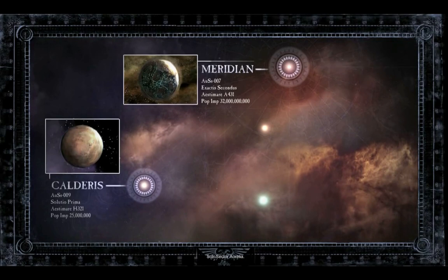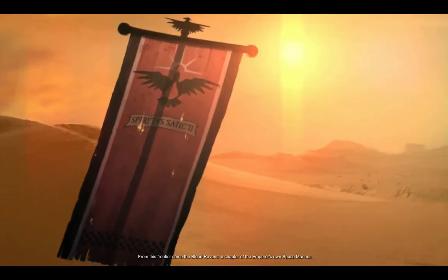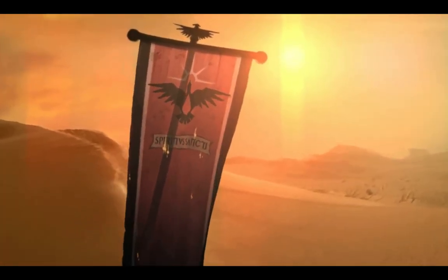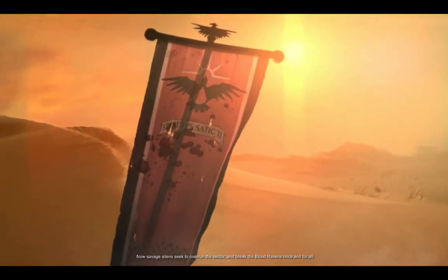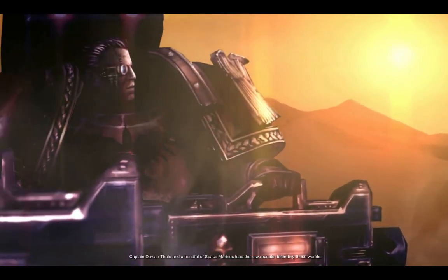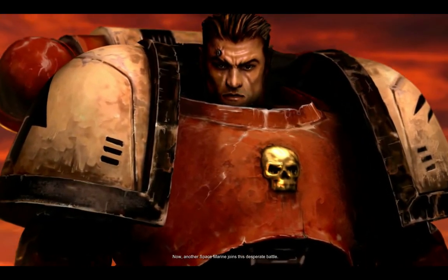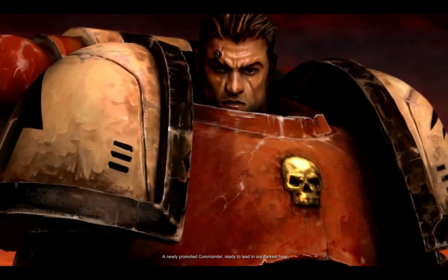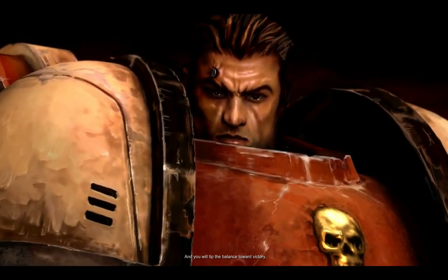Sub-Sector Aurelia. This cluster of worlds stands on the very edge of the Imperium of Man. From this frontier came the Blood Ravens, a chapter of the Emperor's own Space Marines. Now savage aliens seek to overrun this sector and break the Blood Ravens once and for all. Captain Davian Thule and a handful of Space Marines lead the recruits defending these worlds. Now another Space Marine joins this desperate battle — a newly promoted commander, ready to lead in our darkest hour. You are this Space Marine, and you will tip the balance toward victory.